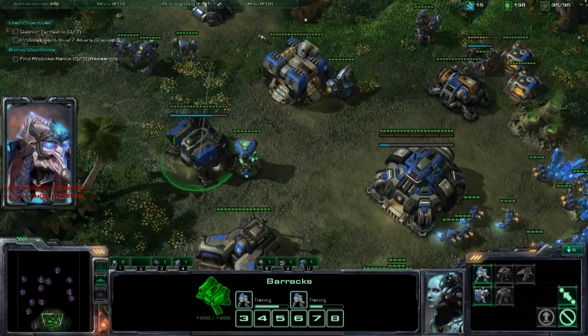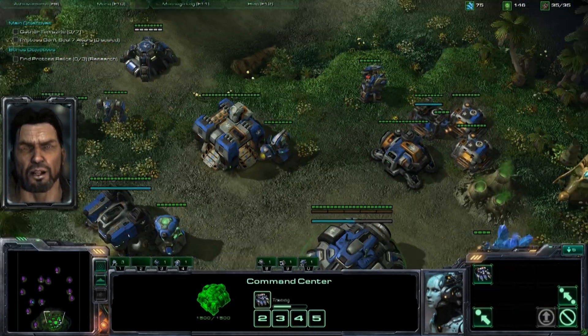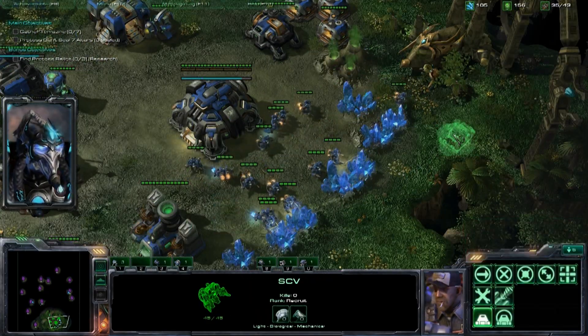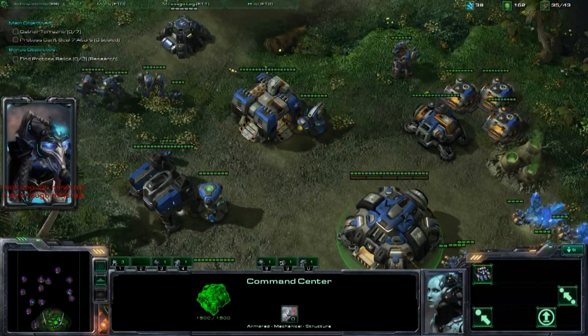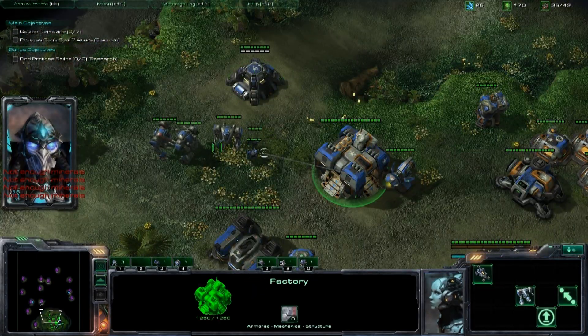The first trigger you're going to see is this Protoss guy saying you can't take our grape juice. Pretty much, once he does that and the whole spiel is completed, he's going to send in a small zealot stalker force to the ramp where I have a bunker placed already.